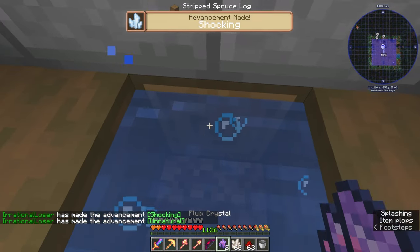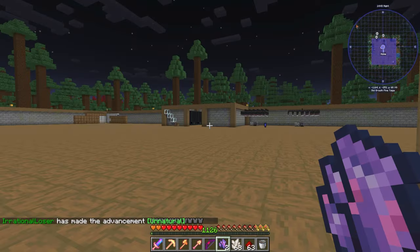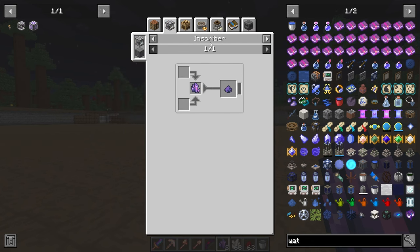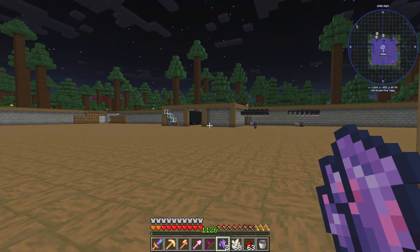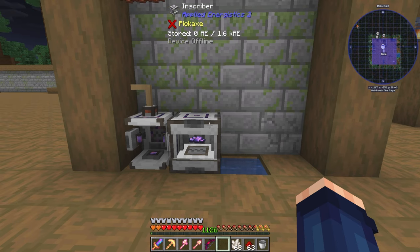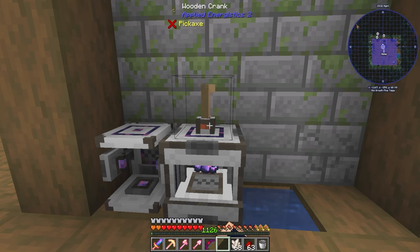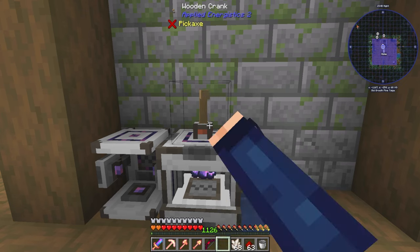That turns into a fluix crystal, which I can now use. I need two of these, and fluix dust, which I can just craft in an inscriber like so — pop that in there. I thought I was going to have to get a whole new power system for this, but it turns out no. There we go — I only need one.